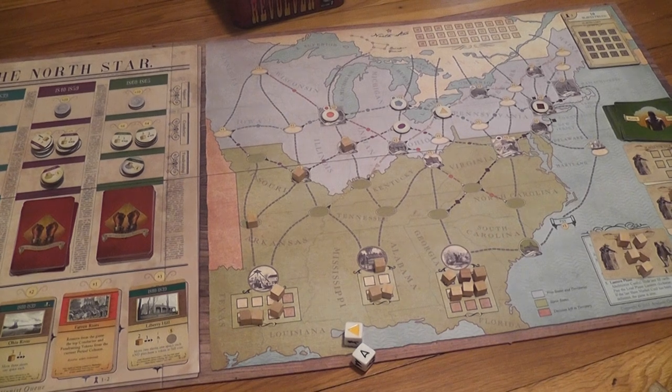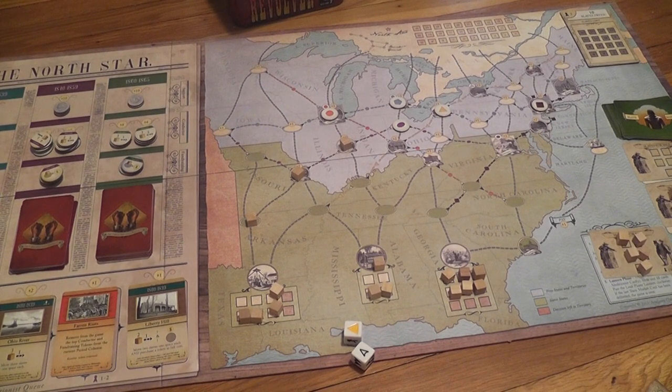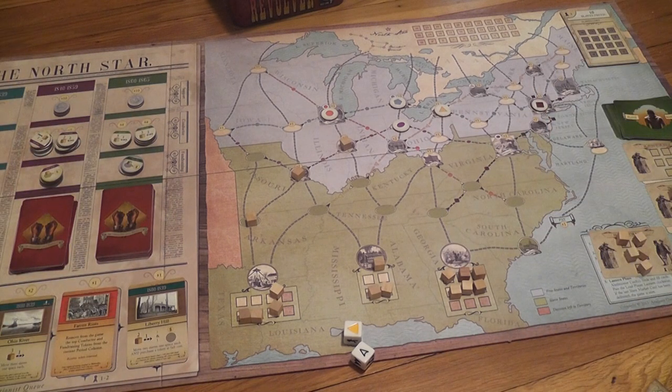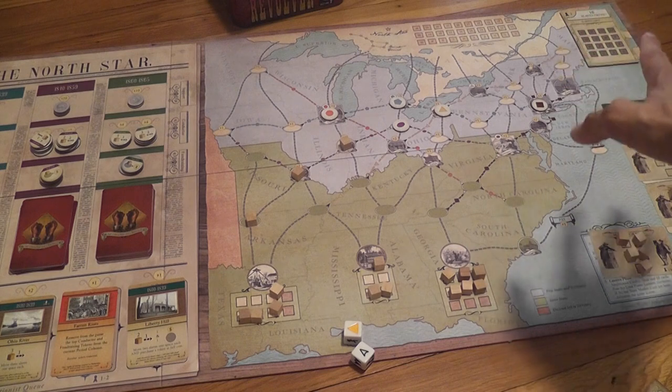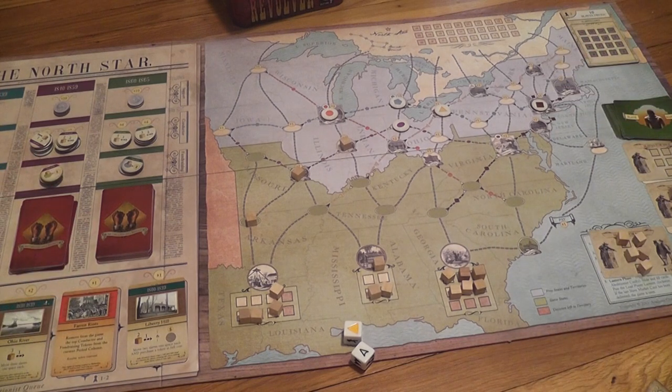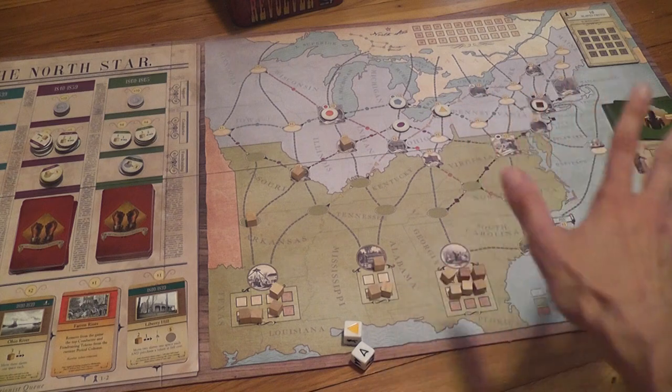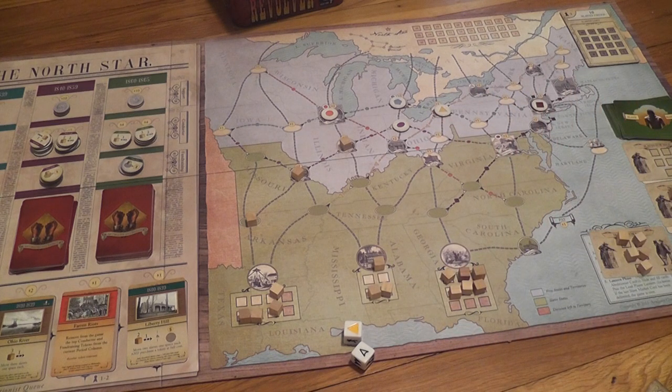This is a solid game. Not only does it cover an incredibly relevant topic — one we should never forget, and the more we know about it the better — it is also a fun game, and a particularly tough one. I haven't figured out how to win yet; I've been trounced badly every time I play. Maybe I'm doing something wrong, or maybe I'm just not particularly smart. If you do figure out a winning algorithm, it's easy to see how you can adjust difficulty by increasing slave numbers or reducing conductor tokens — there are endless ways to make the game as punishing as you want. As is, it's mean enough for me.